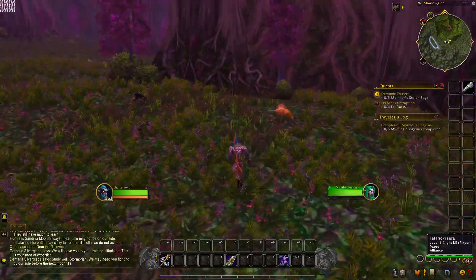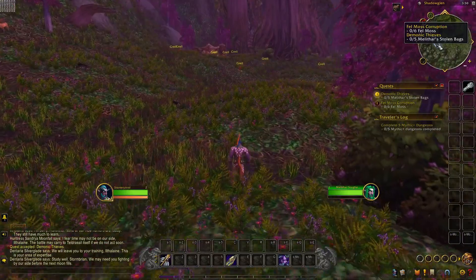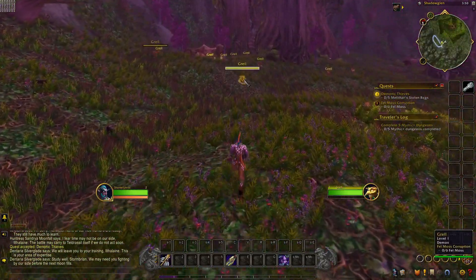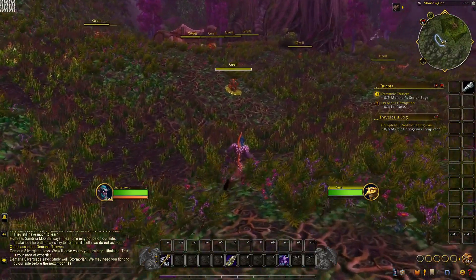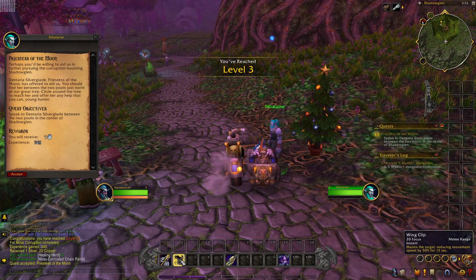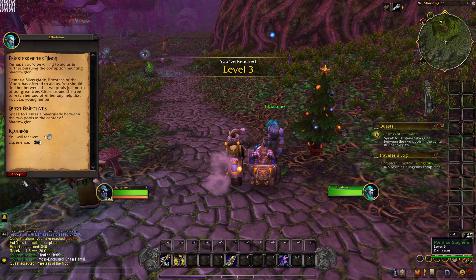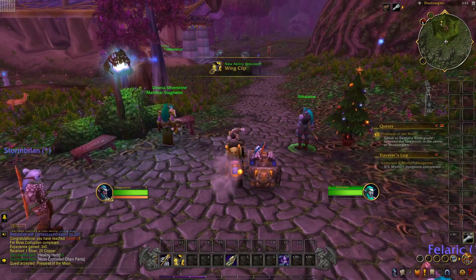Once you've accepted those quests, up on your mini-map it'll have a guided quest tracker for you — you can just follow this. It's super easy with how they've revamped questing and leveling. Once you hit level 3, you've got another ability: Wing Clip. You can leave it where it is or drag it around. We're going to continue on until we get to level 10, and then I'll show you some more stuff.